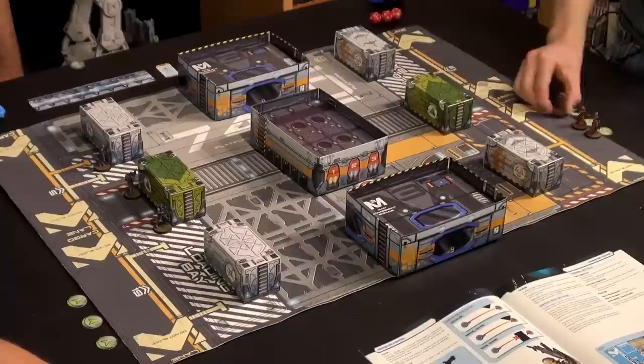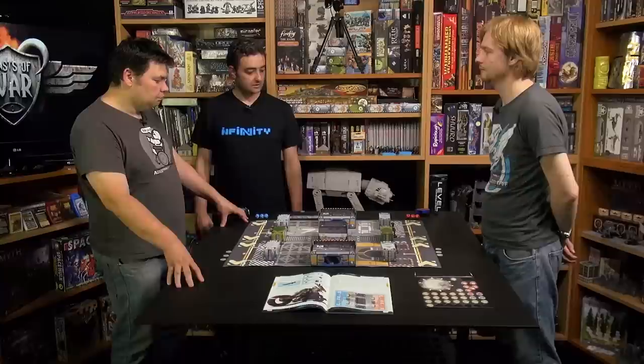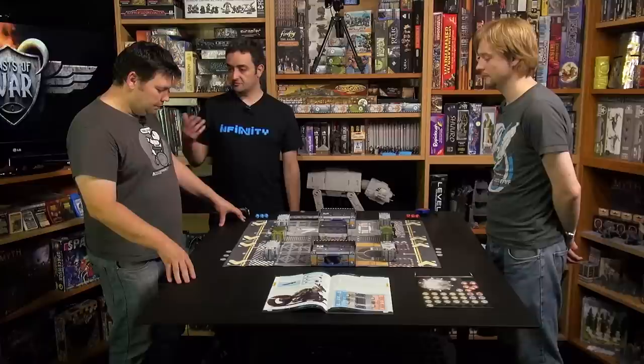Deploying as the second player gives you a slight advantage because you recognize what troops the other player has and where they are positioned — and that has a lot of meaning in Infinity. I've seen you've put down your three Fusiliers here — two at this box and one here. I want to set up to get the maximum advantage, so I'll put one Aguasile here, one here, and my last one here to watch my flank.